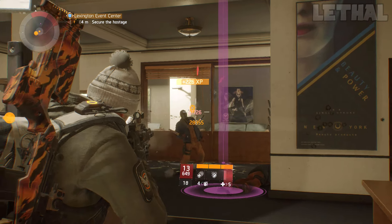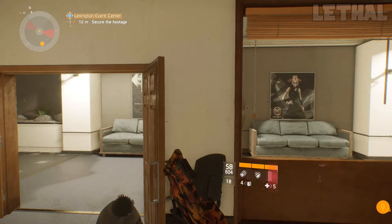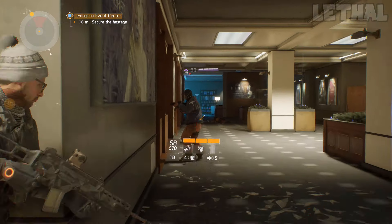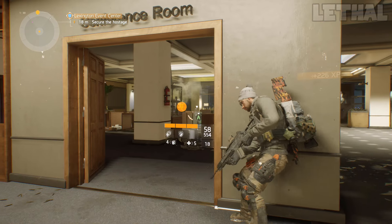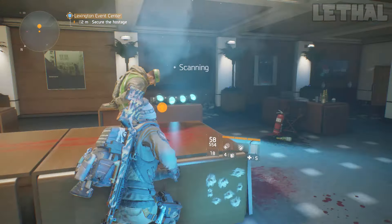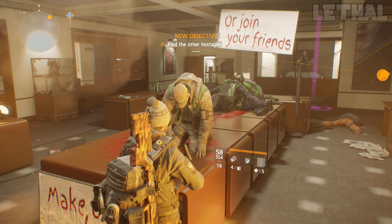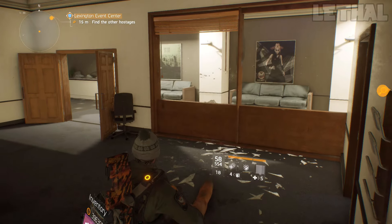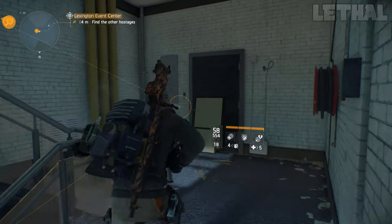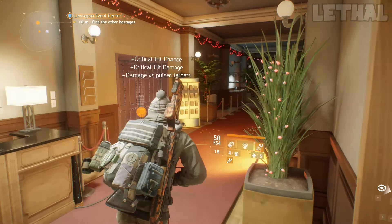We're mainly focusing on damage with these assault rifles. First up, you want to go with four-piece Predator's Mark. I also tried Alpha Bridge but it's not as good as four Predator's Mark on assault rifles. What it does: you get 10% reload speed, which is really good for PvP or PvE. You also get 8% assault rifle damage. The best bonus is — hit 10 shots without switching targets to make the target bleed for 50% of bullet damage, which is really good for PvP or PvE. In PvP they can remove it with medkits, but you'll still be getting a lot of critical hit damage with decent talents on your assault rifle.